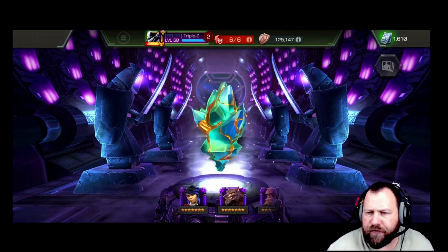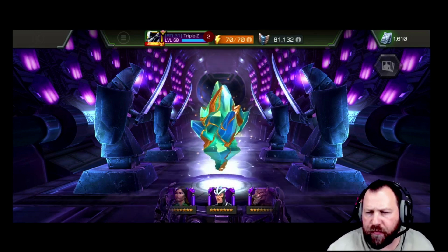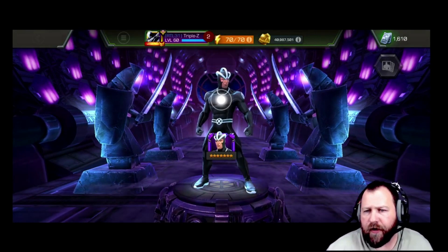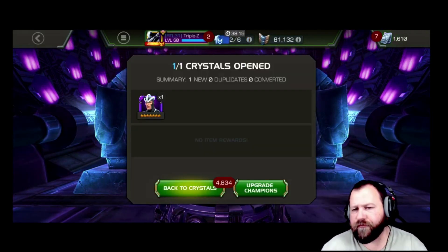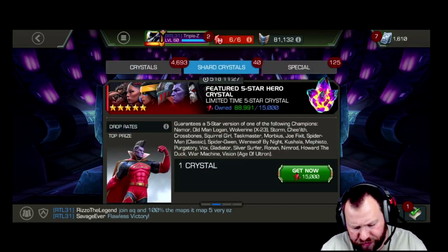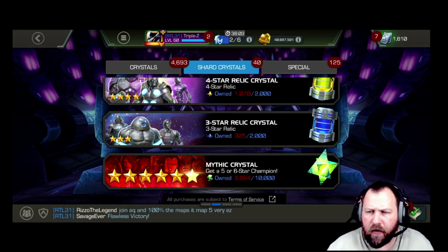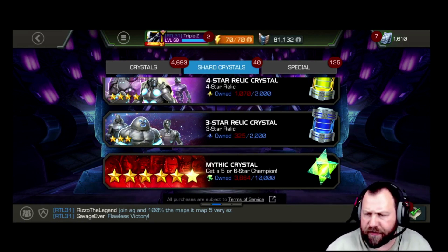Let's see if we're going to have disappointment or not. We got Havoc — that's not a bad pull. That is definitely still a new champion. So now we've got decisions to make because we've been hanging on to that rank one to two generic gem that we got not long ago. We'll be making some decisions, doing some rank ups here soon, maybe on the next level up.